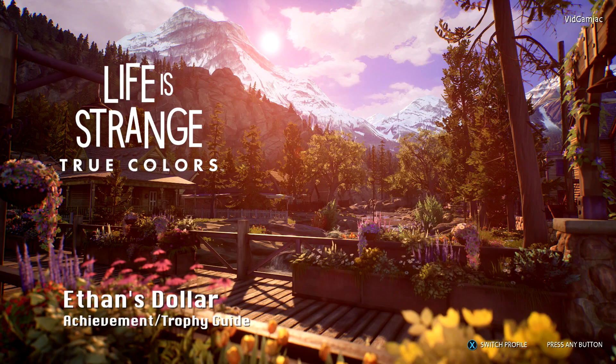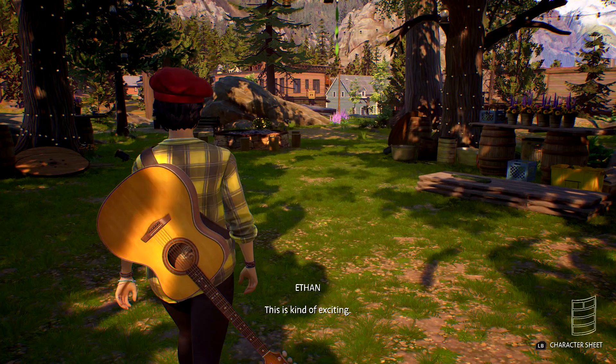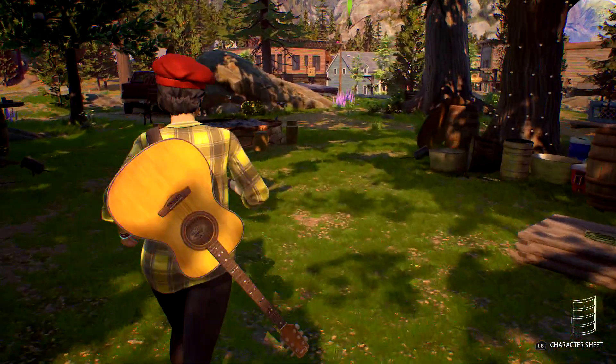Hey everybody, Sean here from TheGamingAct.com. Here we are today back in Life is Strange True Colors, grabbing Ethan's Dollar. This is going to be the second collectible in Chapter 3. This one can be gone as soon as you start the LARP.